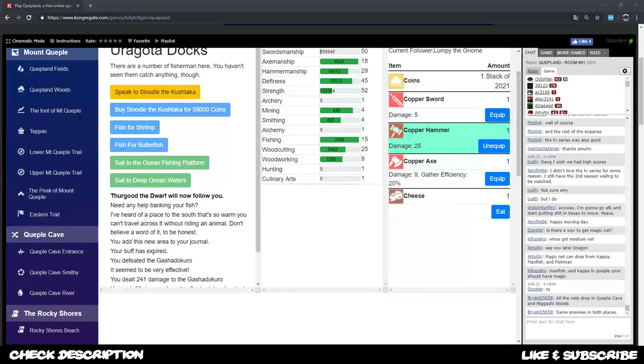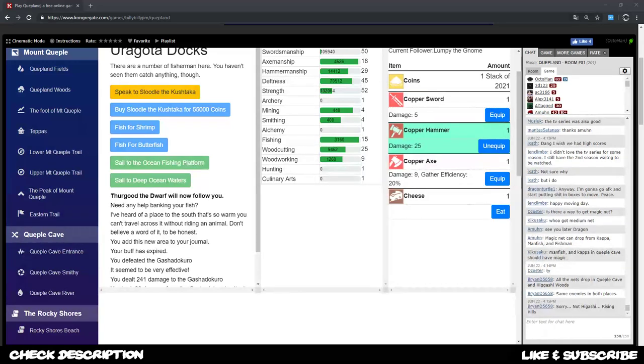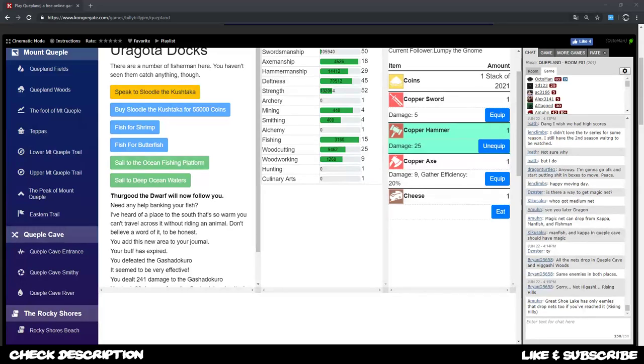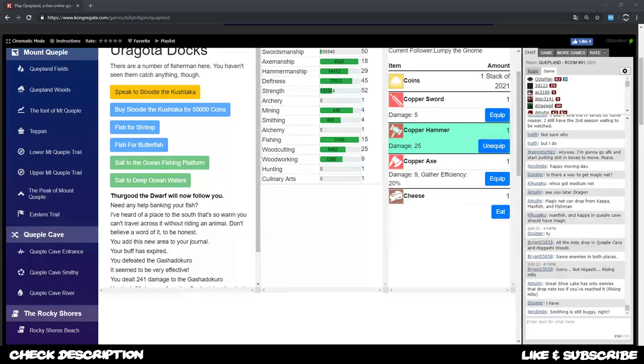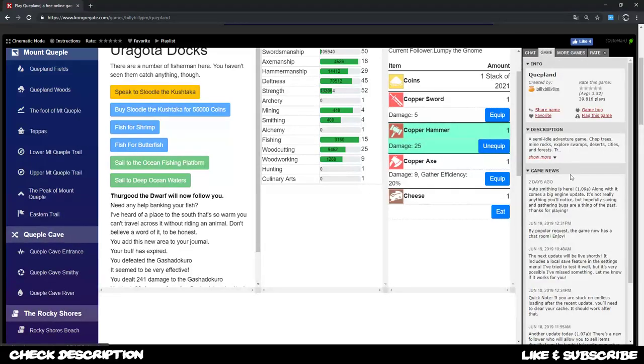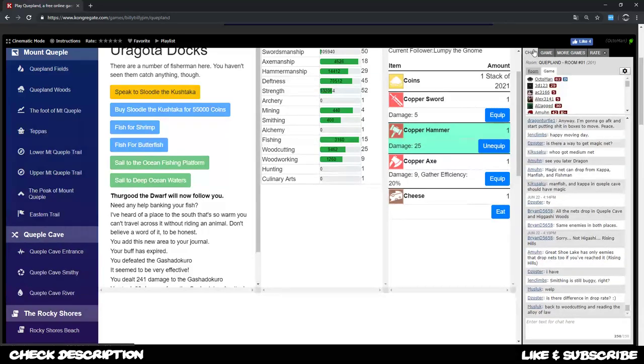Hello ladies and gentlemen, boys and girls, my name is Octoman and this is the let's play for Quebland, a browser game - a semi-idle, text-based adventure. You can access this on Kongregate.com, the link is down below in the description, as well as a docs document about all the resources and stuff. The game is currently in version 1.09a, so probably when you see this video later on you might want to check if something has changed.